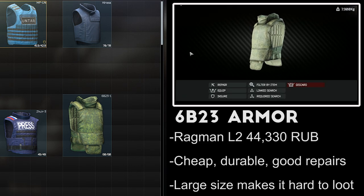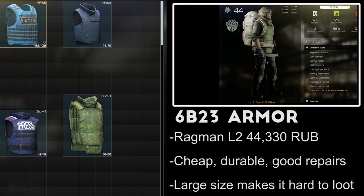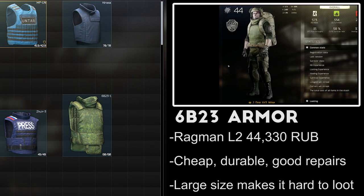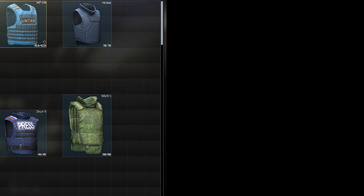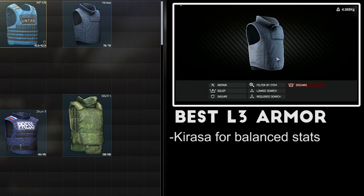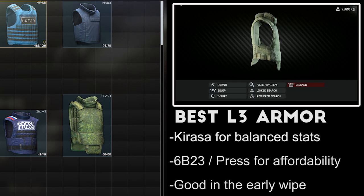The 6B23-1 armor is available from Ragman Level 2 for 44,000 rubles. It protects the chest and stomach with an 11% movement speed penalty and 9% ergonomics penalty. This armor has a good price, high repair rate, and good durability, but poor mobility stats and an annoying 4x3 stash size. Because of this, it rarely gets looted, making it a reliable insurance return. My top picks for Level 3 armor are the Karasa and the 6B23. The Karasa has the highest mobility, which should be your priority when running light armor, and the 6B23 is very cost effective to buy and repair through multiple raids.